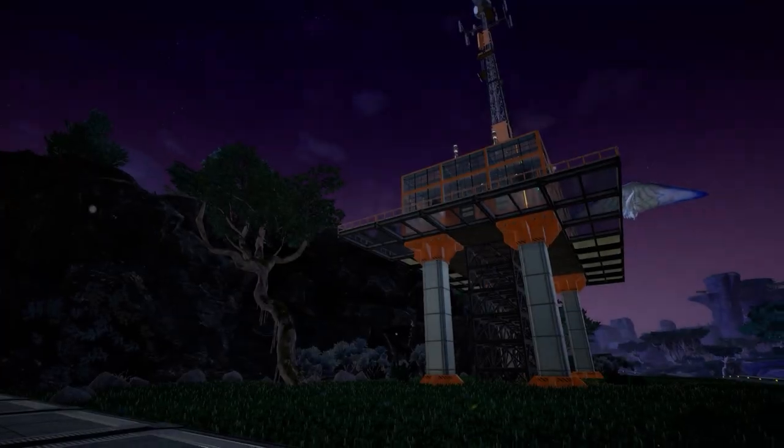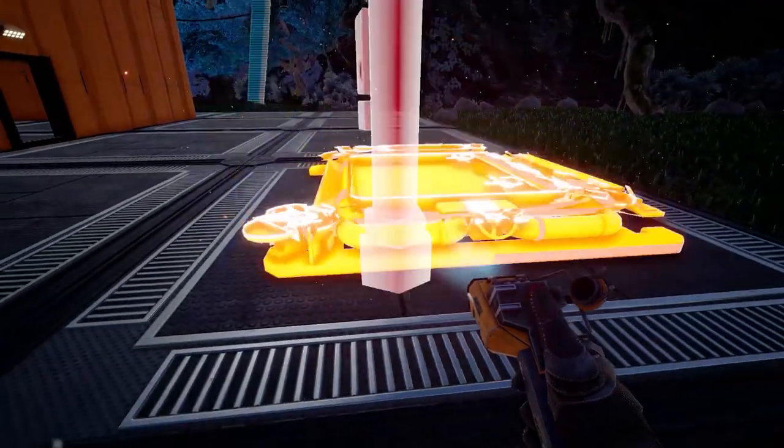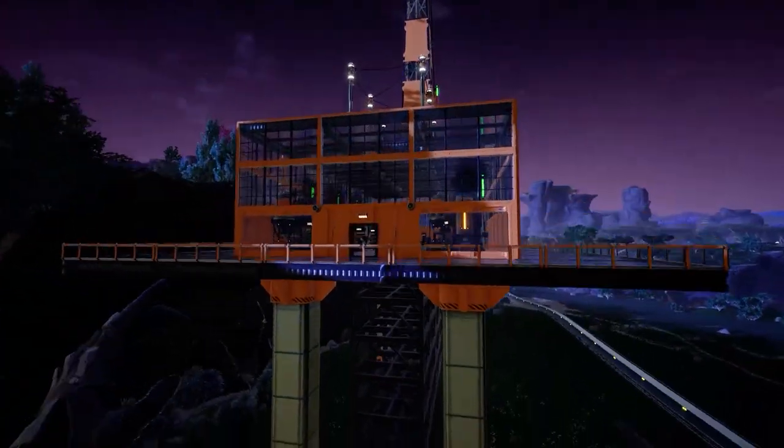Hello everybody, I'm Sam Marais and today we're going to look at the new teaser trailer that just dropped. The teaser trailer is about update 3.5, or fluids, and it's called 'Better Jump Pads and Other Stuff.' So the big question is: what is the other stuff?